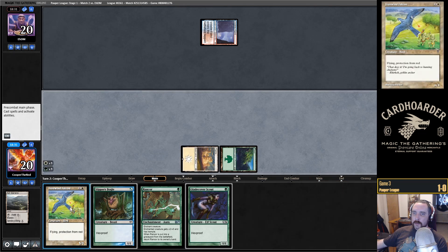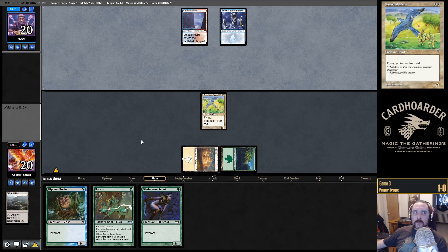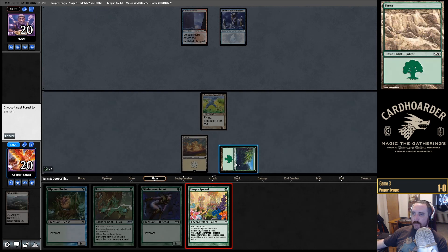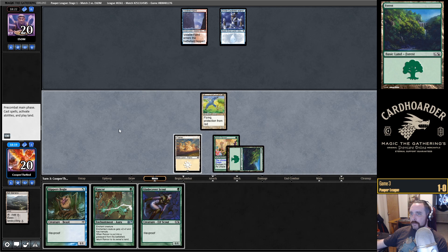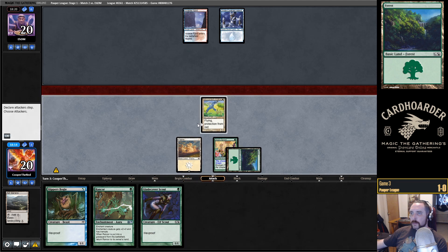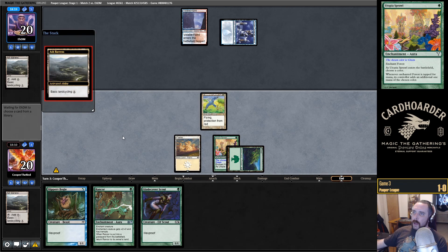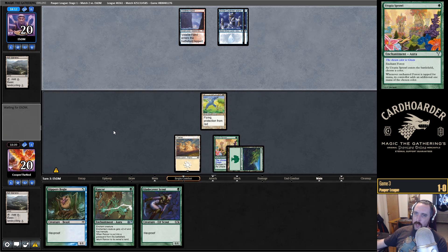Alright, tons of creatures now. Play something here and we're playing into Spellstutter Sprite. I think if they had Sprite they would have countered the Sprawl, but I don't think it's worth one damage to lose the Falcon.